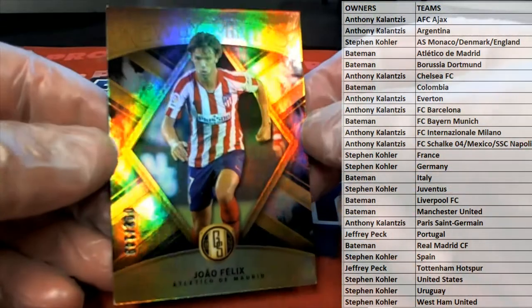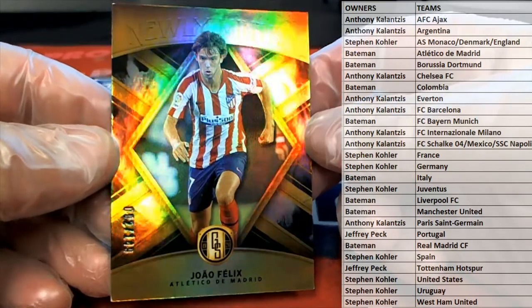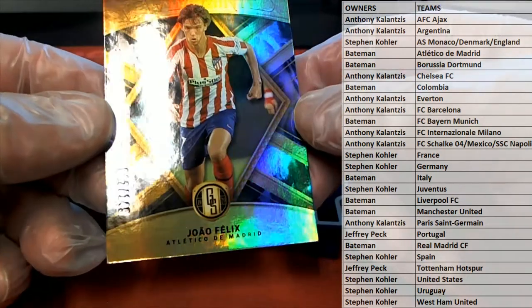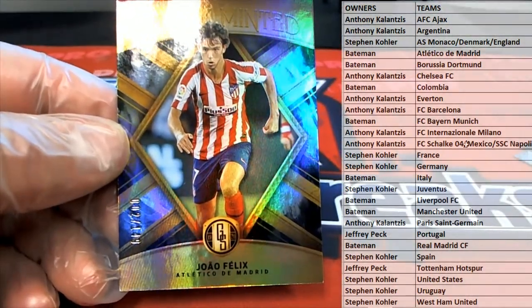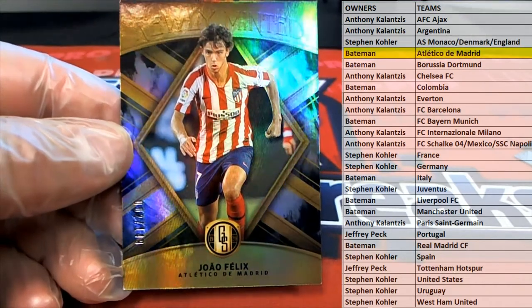Check this out — Joao Felix right there, Felix, 2 of 149 at the code, Atletico de Madrid. Check that out, Grant B. All right man, that's coming out to you — outstanding.